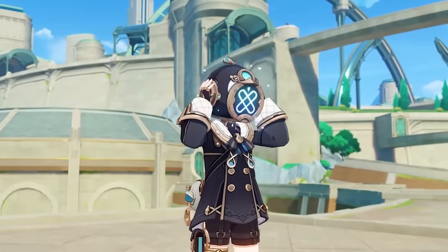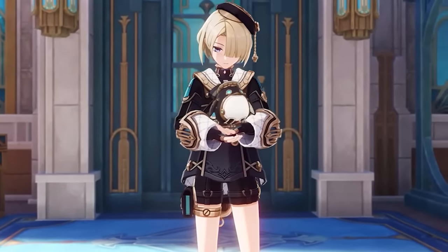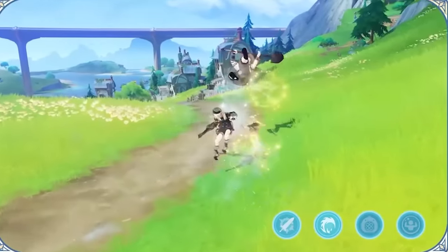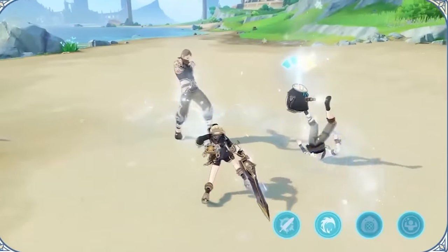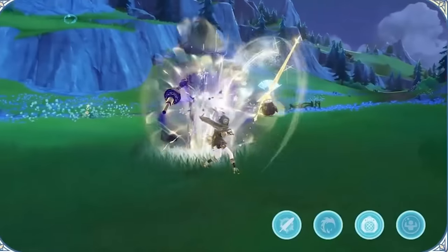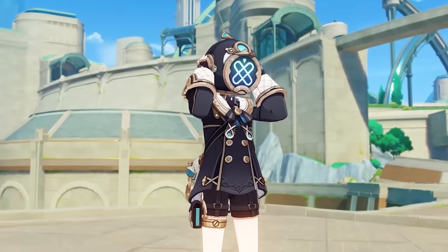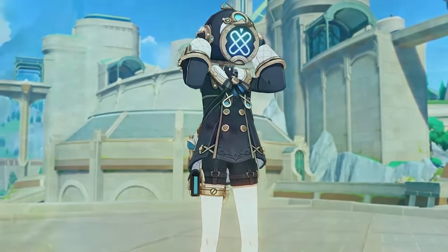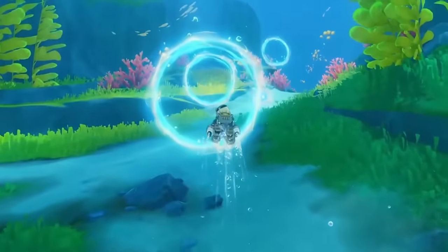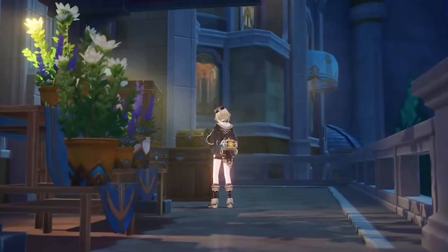Finally, the last sibling is Freminet – a 4-star Cryo Claymore user who has a cute Penguin Purse that helps him in combat. By activating his skill called Purse Timer, his normal attacks increase the Purse pressure level and unleash waves of frost damage and other varying attacks that combo on top of each other. These attacks vary based on the pressure level, and he seems way too interesting for a 4-star. Also, if you use him in your party, he reduces the underwater sprinting stamina bar by 35%, making him the most OP character for underwater swimming right now.